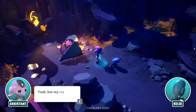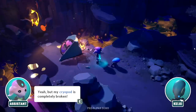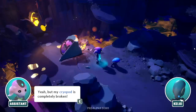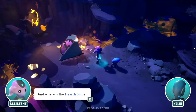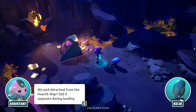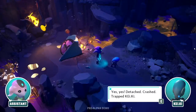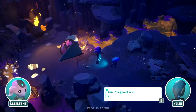What happened? Error, memory data incomplete. 'Are you safe?' — Cakey, that's all that matters. But my cryopod is completely broken. Did we crash? Everything's on fire. Where's the hearth ship? 'It detached' — my pod detached from the hearth ship. Did it separate during landing? 'Detached, crashed, trap Cakey — run diagnostics.'